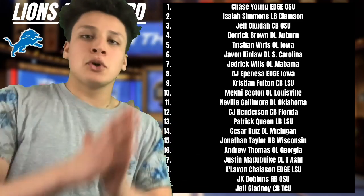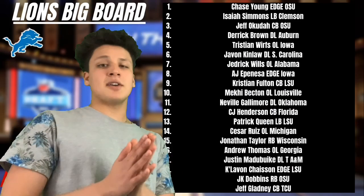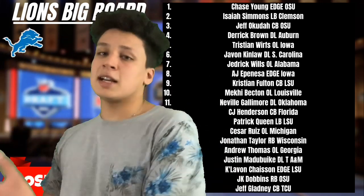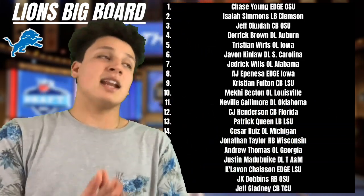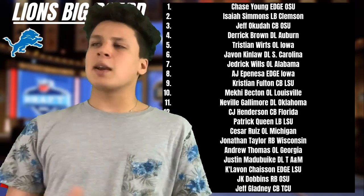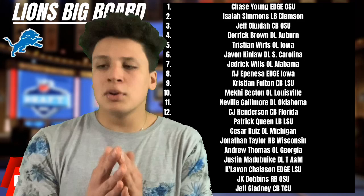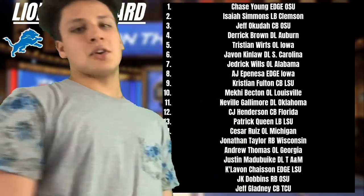At number three we have Jeffrey Okudah, the cornerback out of Ohio State. Him and Derrick Brown are really close, so if you want to swap them go for it. Okudah is definitely the best cornerback in the draft — absolute lockdown, 45 passer rating allowed, three interceptions last season. He has two roles: either replace Darius Slay or be his sidekick. Slay hasn't had many great corners across from him — no Nevin Lawson's didn't work out. But he hasn't had a Jeffrey Okudah. I believe Okudah is the most translatable cornerback from college to the NFL.